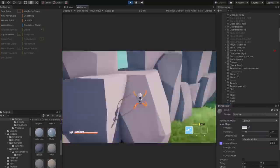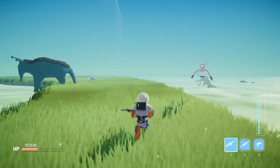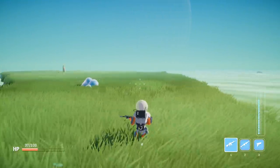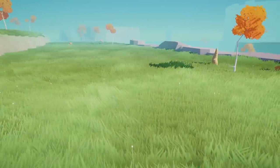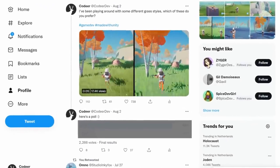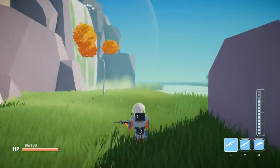After implementing the ammo system I did some level design. I needed to make good rocks and also played around with the grass. In hindsight I probably wasted too much time on grass because I tried pretty much every possible solution — instanced grass chunks, geometry shaders, shell texturing, and the built-in billboard system. After trying all of these I had two grass types I liked and ran a small poll to see which fit best. In the end I just kept the exact same grass from before.